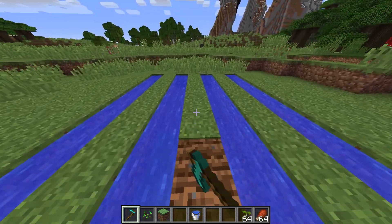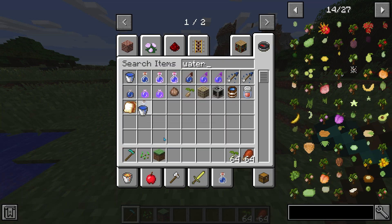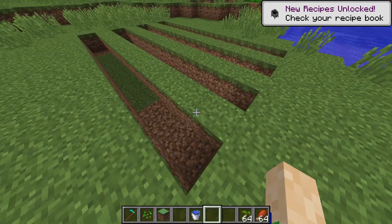Magma is still heavily in development, so compatibility is limited, unfortunately. The current version only supports Minecraft 1.12.2, but higher versions are being worked on, so the list of compatible versions is sure to expand in the future. Today, we'll be going over the steps on installing Magma onto your Apex server.